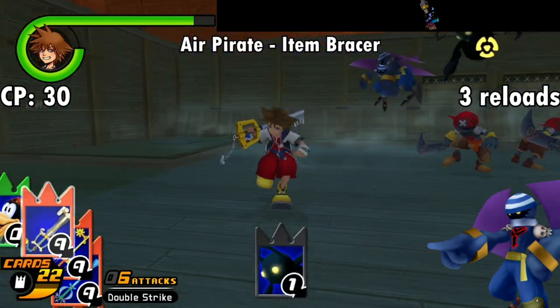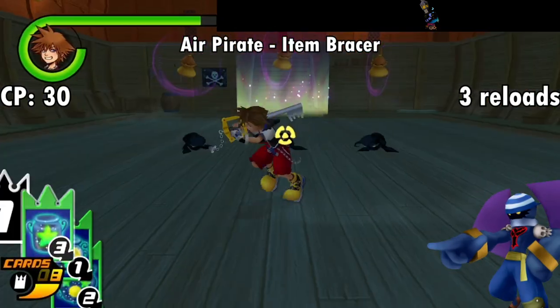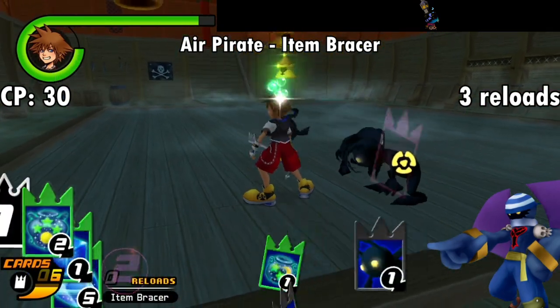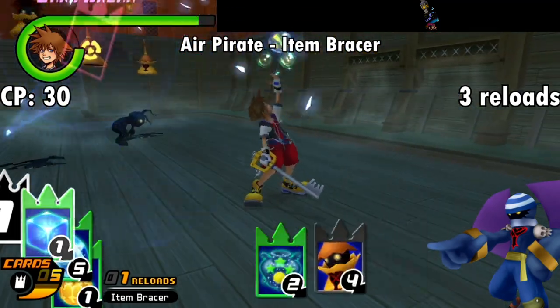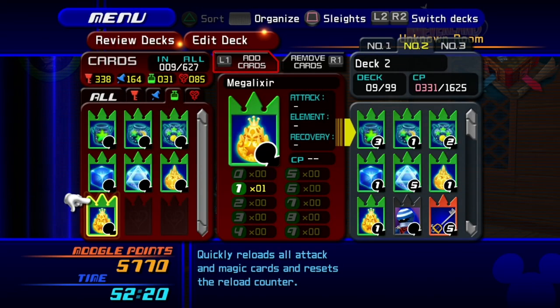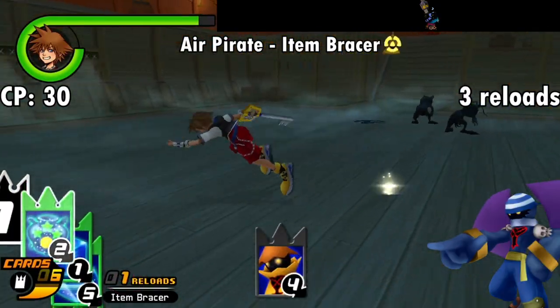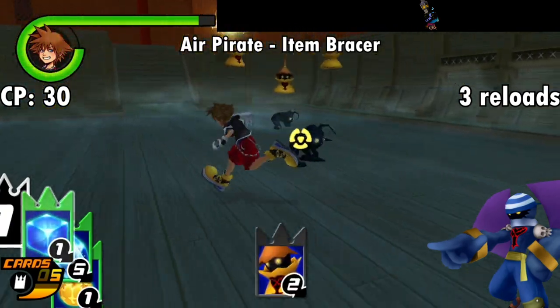Next up is the Air Pirate, which gives you Item Bracer for 3 reloads in exchange for 30 CP. This makes it so your item cards can't be broken. If your deck really calls for the use of an item to get as much mileage out of your setup as possible, this isn't a bad idea to have on hand. The first Elixir and Megalixir cards you get are pretty low value, so this is a good way to make use of those without having to go hunting for higher-value replacements. It also lasts 3 reloads, which is pretty generous, so not a terrible card to bring along.